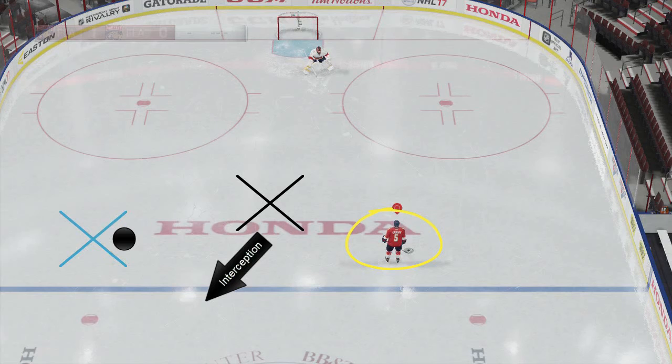From here it comes down to communication with your team and your team's ability to read the play. None of the counters involve you actually getting the puck from your preferred spot for a one-timer. If someone is covering you and your shooting option properly, it's just not going to happen and you don't want to force it — but you do have options.